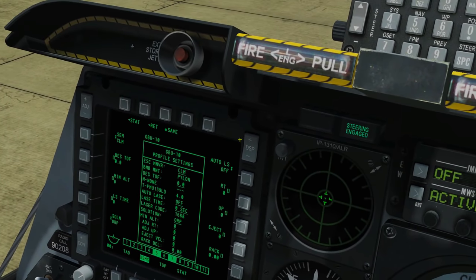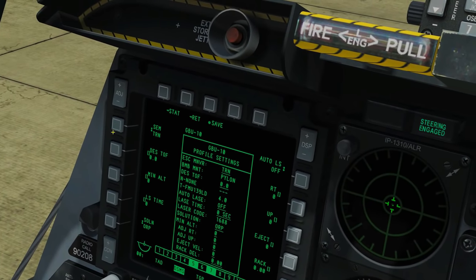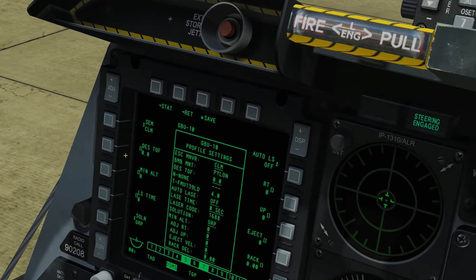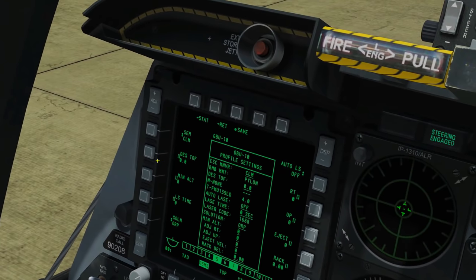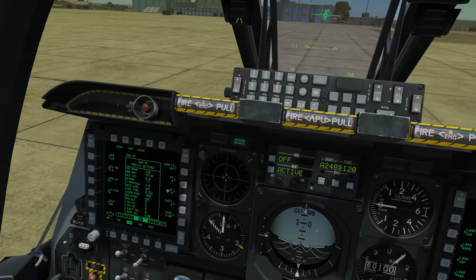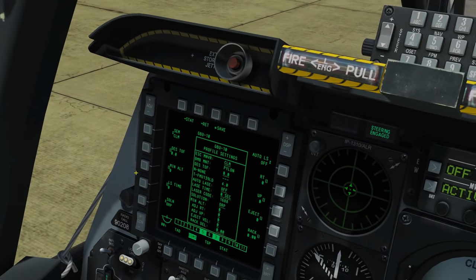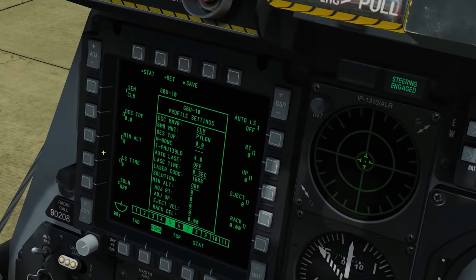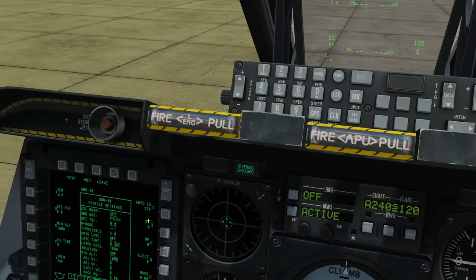Next let's look at settings. With a laser-guided GBU we can change our escape maneuver: climb, turn, or none — it's always going to be climb. Desired time of fall: how many seconds do we want this bomb to drop for — if we wanted 10 seconds it would give guidance cues on the HUD. Minimum altitude of drop: if we wanted a minimum drop of 1000 feet, we type 1-0-0-0 on the UFC and click it. If it's buggy and not letting you, press clear first and then it will start working.